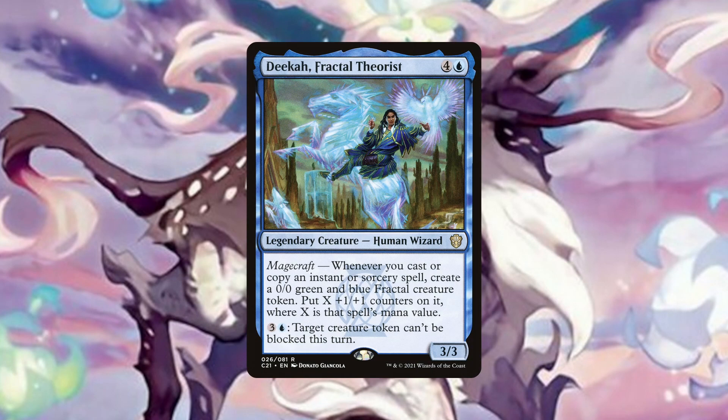Let's start off with Dika, Fractal Theorist, who will make us fractal tokens that come in with counters based on the mana value of the instants and sorceries we cast. The cards this deck will be casting won't have trouble paying 1-3 mana to make tokens with counters ranging from 5-15, sometimes more. Dika also provides a way to make those tokens unblockable so we can get the damage through. 4 mana is a hefty cost to pay for the effect, but when we can make tokens with 15 power it becomes worth it.